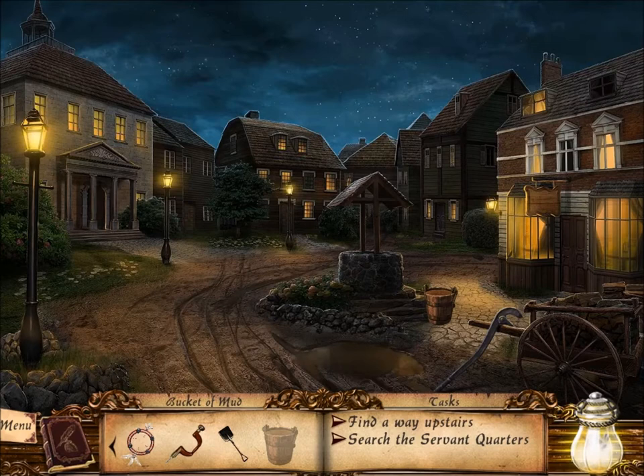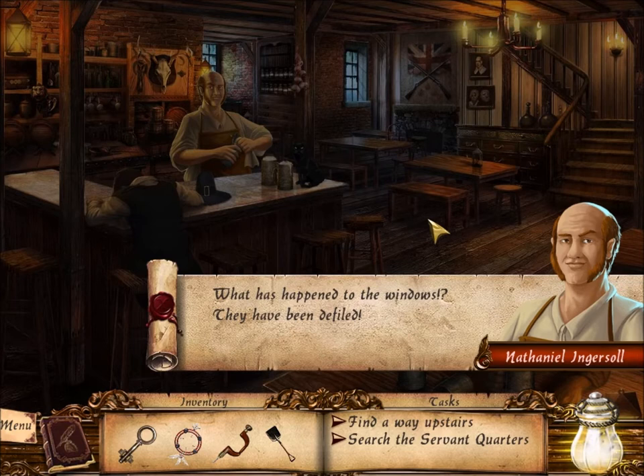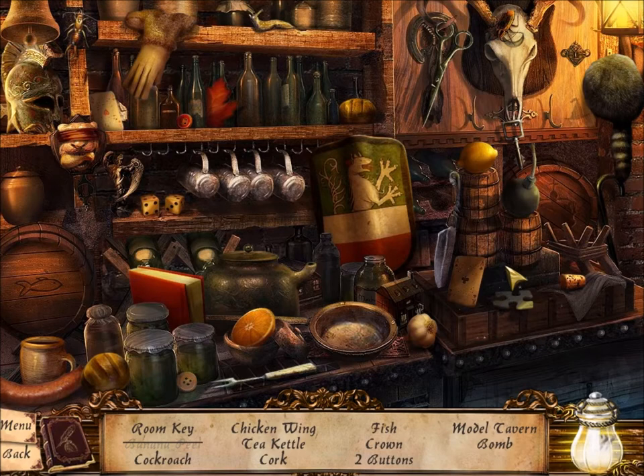Let's dump the bucket in the mud and then throw it on the windows — that will distract him. What has happened to the windows? They have been defiled. This will not do — I must do something about this immediately. So he runs away, leaving his pub entirely unattended. This is a hidden objects challenge. The item we're looking for — yep, right there — the room key.